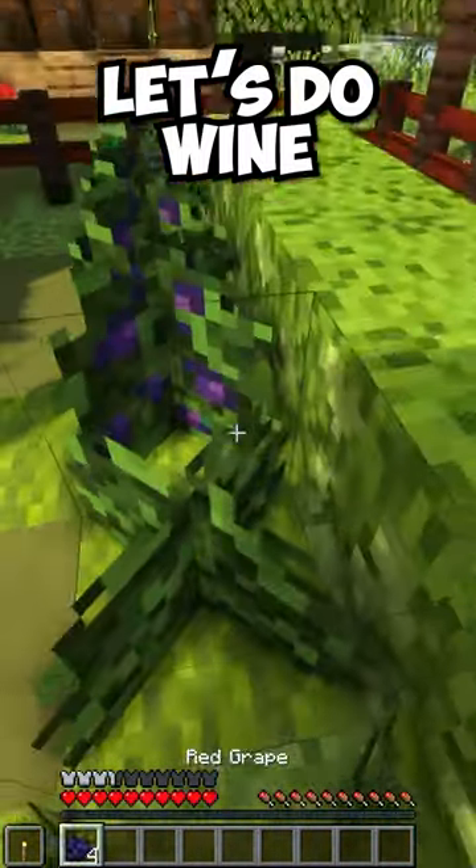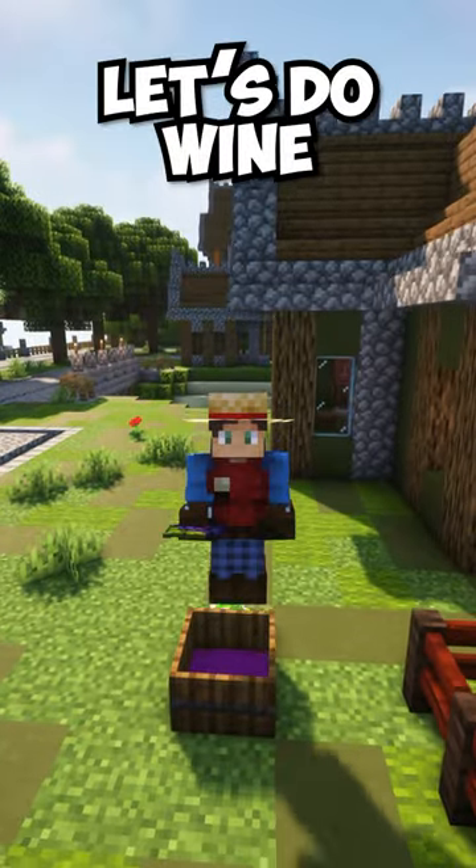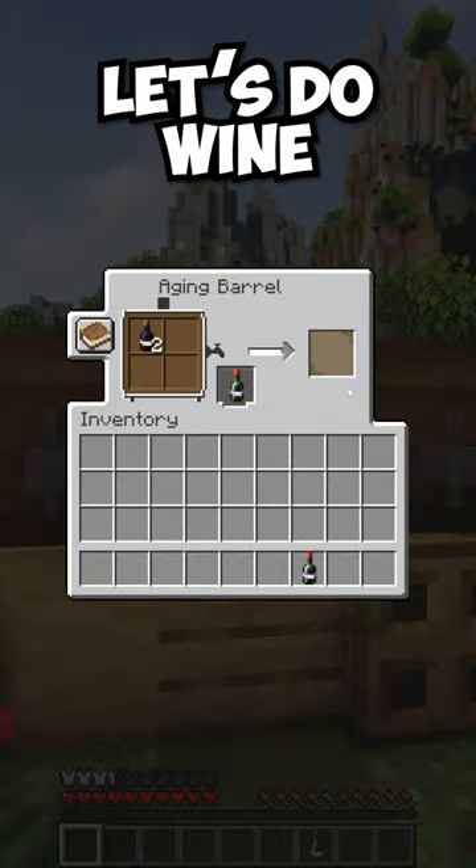Simply start by harvesting grapes, place them in a pot and jump to crush them, then fill a wine bottle and refine it in a barrel and you have yourself a bottle of wine.